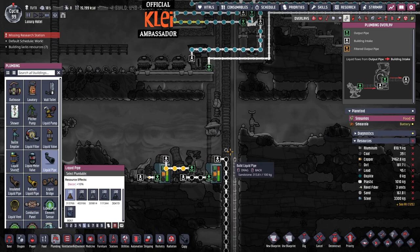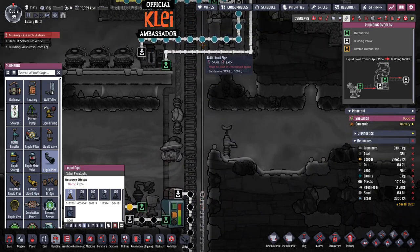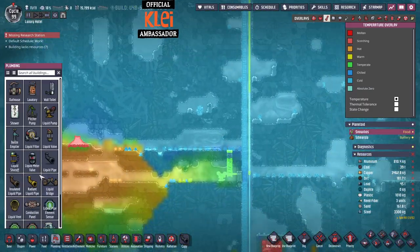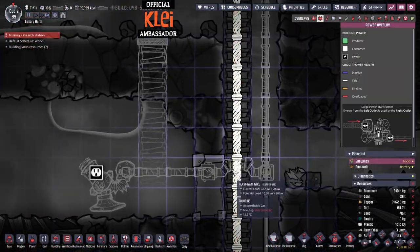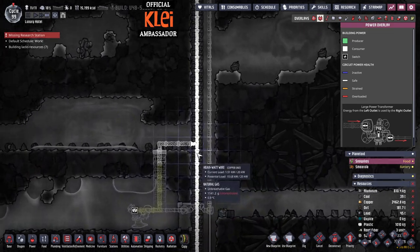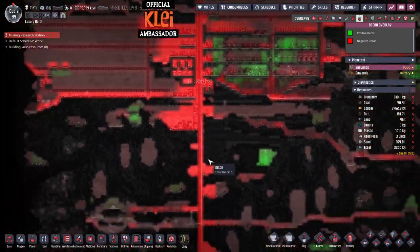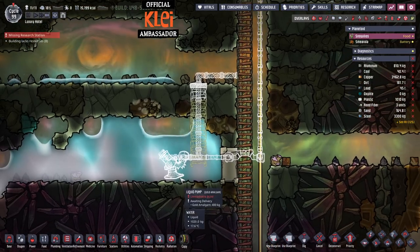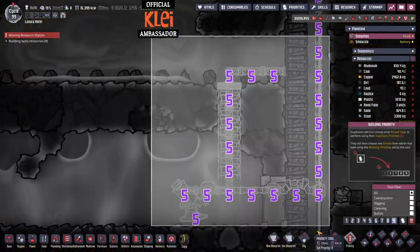Let's go up — that can come out into this one, but we need to desalinate it first. This is a hot geyser, lovely. Let's pop that bridge on for power. This is also the benefit of having heavy watt wire all the way down here. Someone asked in the comments why I run heavy watt all over the place — yes there is a huge decor penalty, but we're not going for morale decor so it doesn't make a difference whether it's minus one or minus 300.